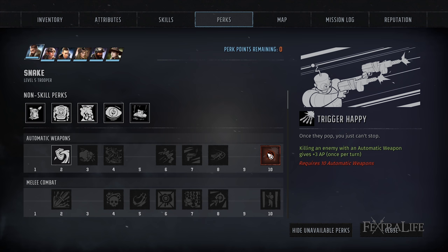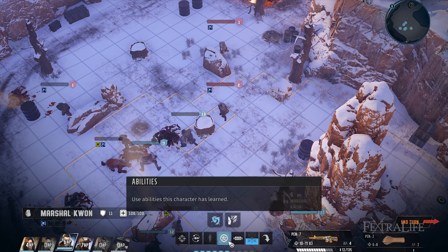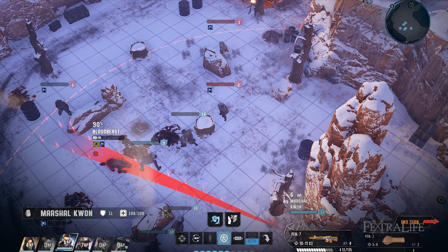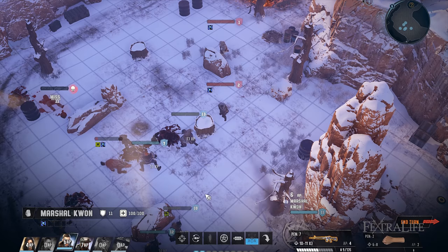Trigger Happy is probably the best overall perk for automatic weapons. Gaining three AP once a turn when you kill an enemy with an automatic weapon is similar to the Executioner talent from Divinity: Original Sin 2. This should also stack with the Serial Killer Quirk, which gives you three AP once per turn when killing an enemy. The thing about SMGs is you have to commit — you move up spending a lot of AP, and if you can kill that enemy, those extra AP let you fire again or get into cover before your turn ends.